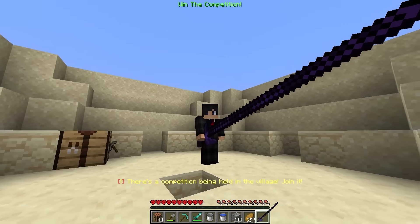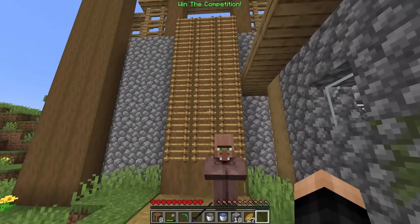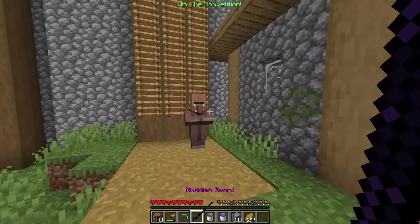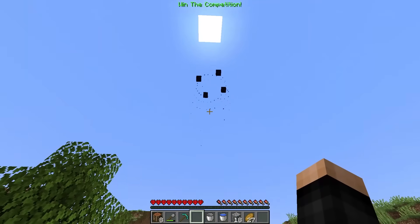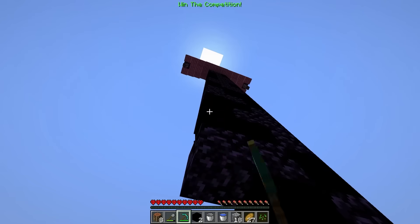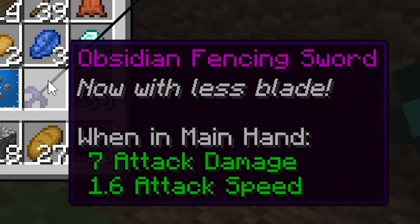Oh my gosh, this thing is getting long! A competition is being held in the village — join it! Looks like some villagers are already going over there. Mr. Eventos, can I go in? 'You need a fencing sword to enter the competition.' This is not a fencing sword? How do I make my blade thinner? Wait — could I technically place this down again? Let me try — it's working! Could I just make it thinner by breaking all this? Give me a sec. Done — that is definitely a skinny sword!